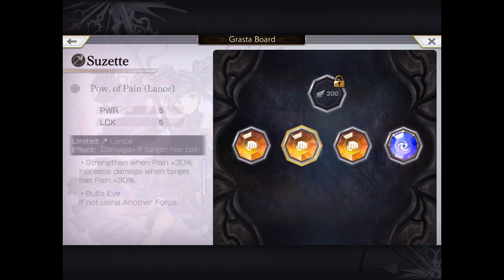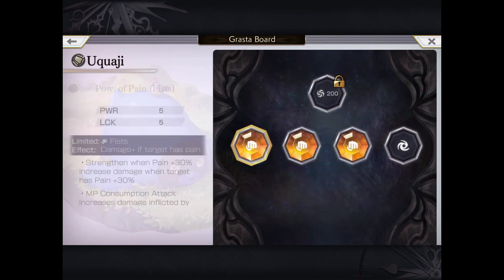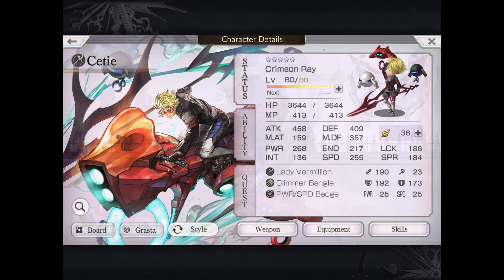Suzette had to be on the team to fight the true manifest, and Ukwaji in the healing setup. In conclusion, AS Cetie with manifest does have some niche uses. In a lacking fire team, he can certainly bring the DPS, and the ability to do niche things like transfer buffs and debuffs, lots of shielding, MP regen – pretty good. But I will say that I'm not sure he would be used outside of pure fire DPS teams. Thanks for watching, we'll see you next time.